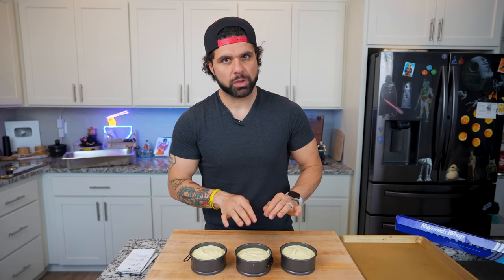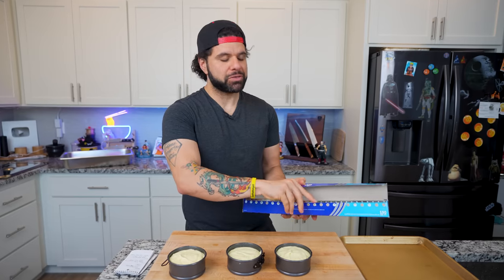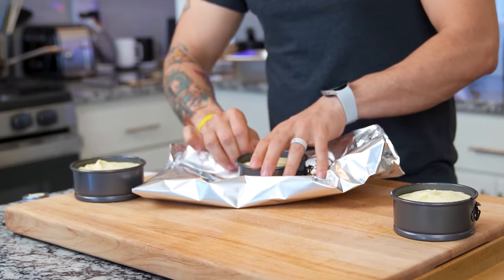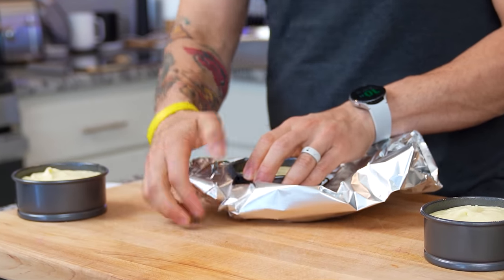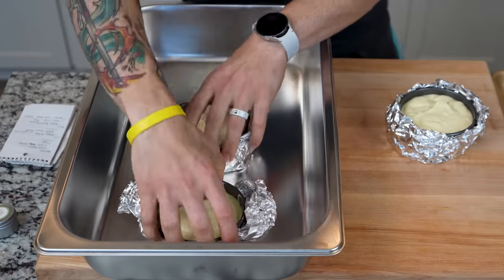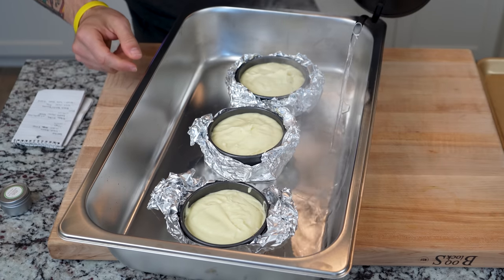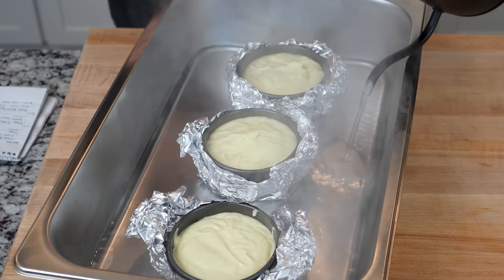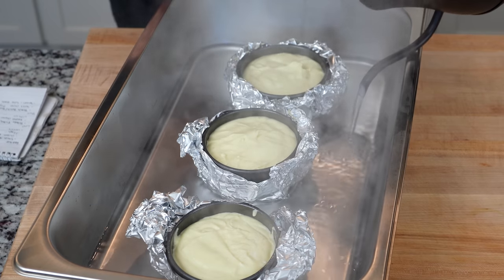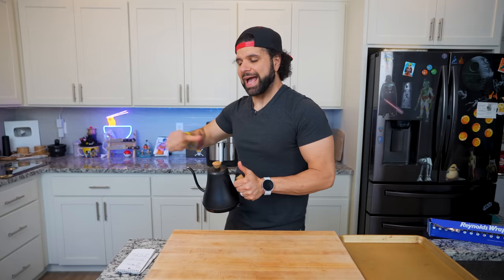Because these pans have removable bottoms, I have to wrap them really well with aluminum foil so none of the water leaks through — we do have to cook this in a bain-marie, or a water bath. With all three wrapped, I'm going to place them in a very deep pan and fill it with hot water until it comes up almost halfway. This has to bake for about 45 minutes — I've never done this before so we'll check it after — at 325 degrees Fahrenheit. Now while those are in, we can actually eat breakfast.